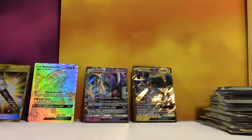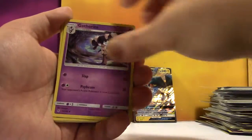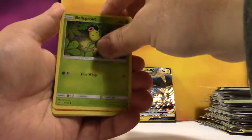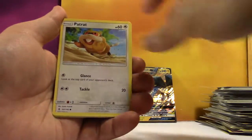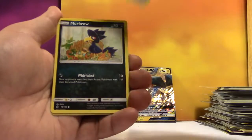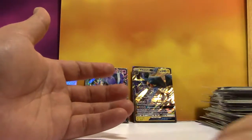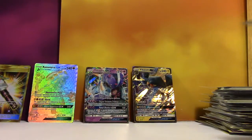It's a Holo. We've got Spear Energy, Gotharita, Sableye, Max Potion, Bellsprout, Gligar, Patrat, Snowrunt, Murkrow, Reverse Energy Recycler, and a regular Rare Wishiwashi. Where's all your hits?